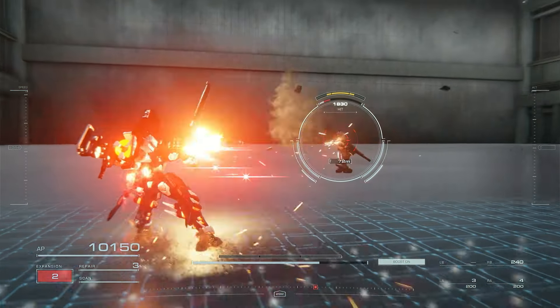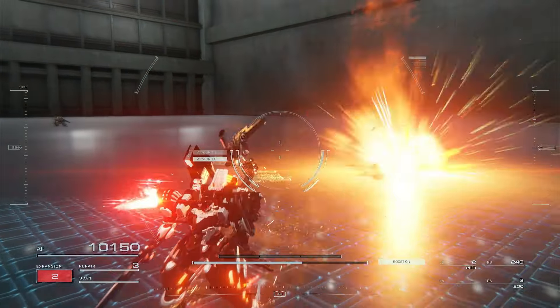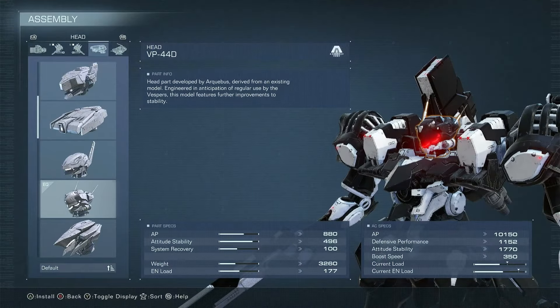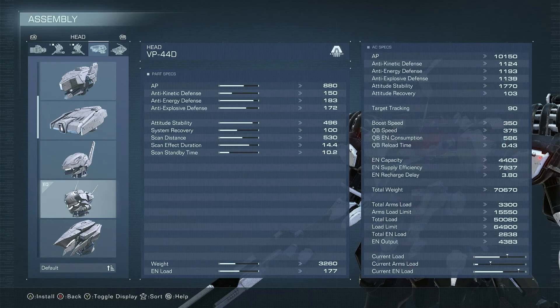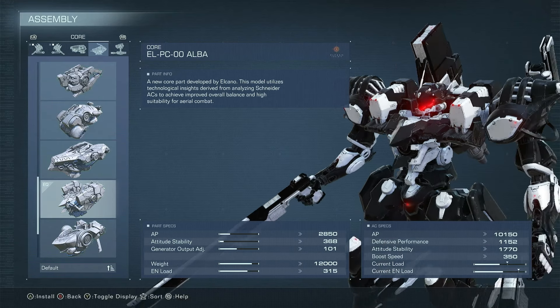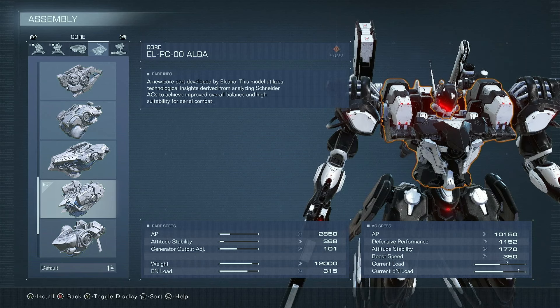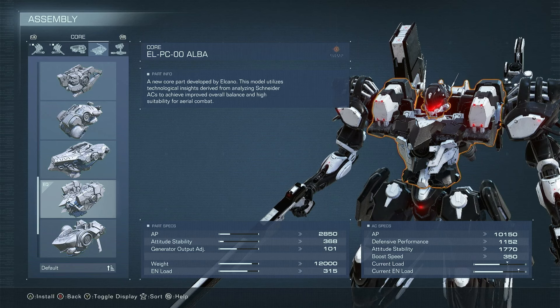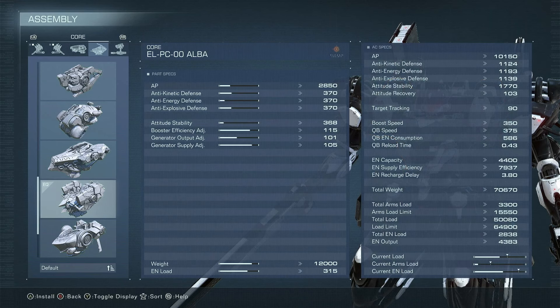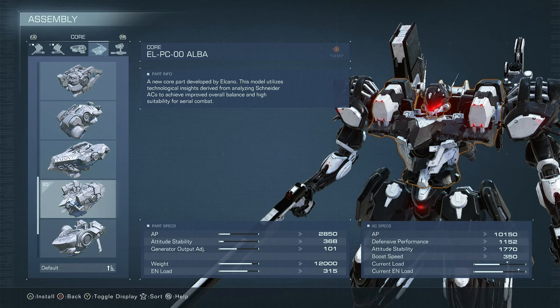Meaning we can more or less guarantee our stagger punish as long as we're close enough and in a good position. Overall it is very fun. For frame parts, I have the 44D head, as it has a nice split in contribution to AP and stability above all else. The Albacore core, as it has very nice stats to its weight. I'm looking to get around 350 boost speed, as I want to play a little lighter so I can dodge things like charge Harrises and lasers just by pacing or dodging.